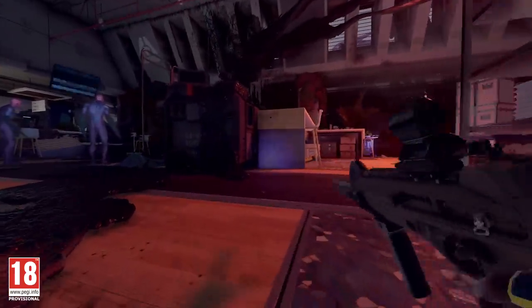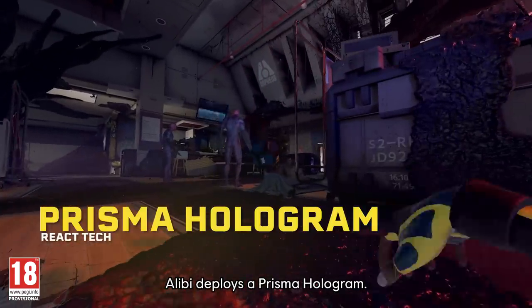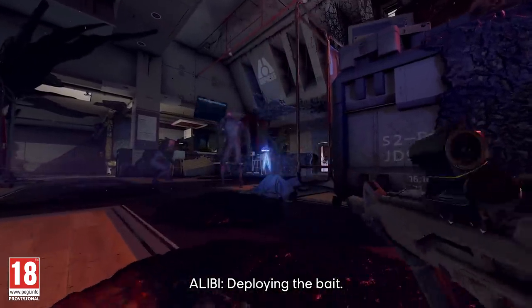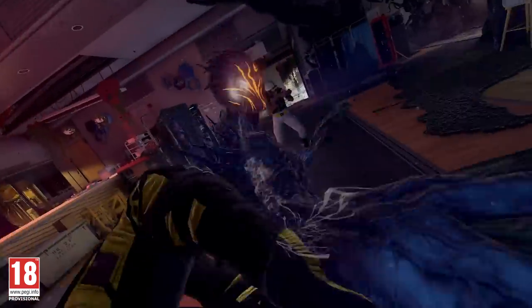We've located a spiker — it can fire armor-piercing projectiles. Alibi deploys a Prisma hologram as bait. End of the line.